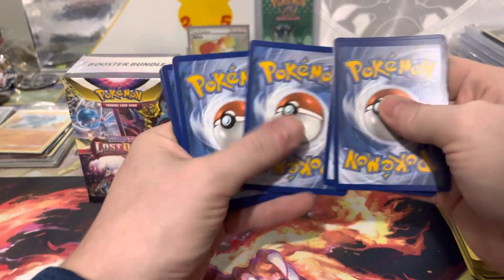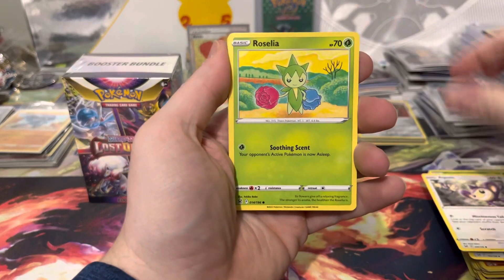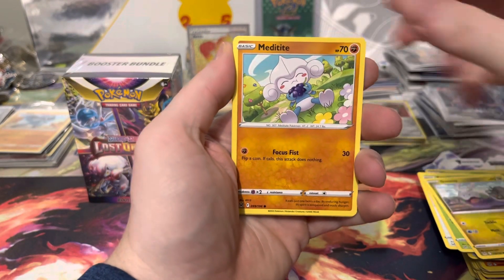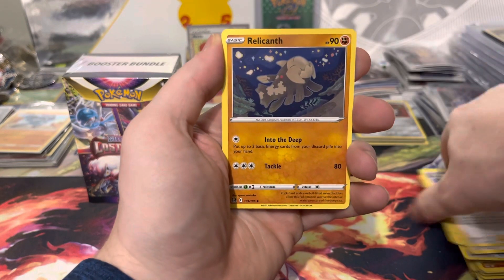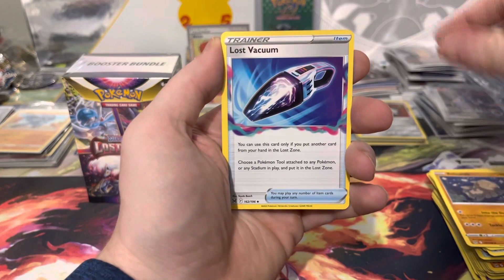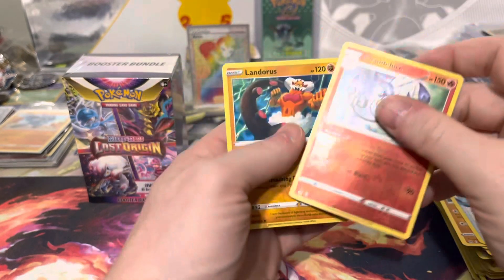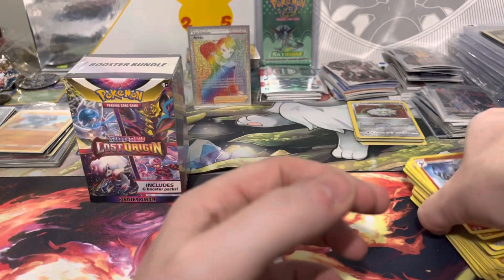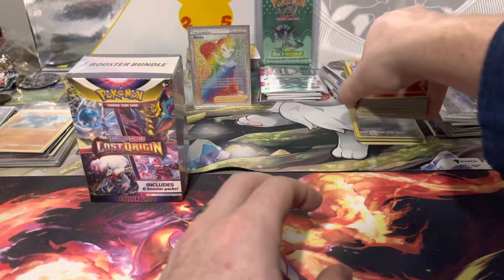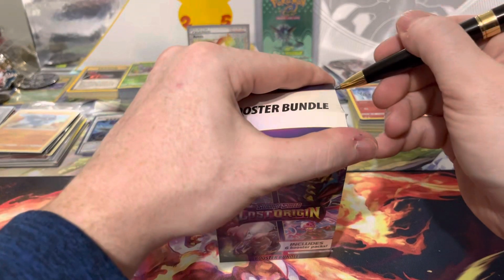Apon, Rosalia, Gumi, Medite, Skovit, Energy, Aresu, Felicant, Lost Vacuum — we got a Chandelure and a Landura. Six packs, only one hit, no trainer gallery. Alright, let's move on to the second booster bundle.